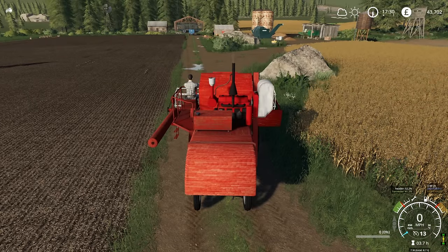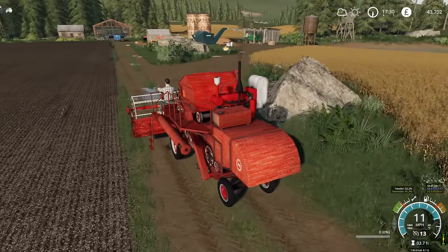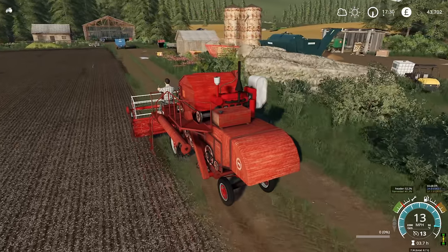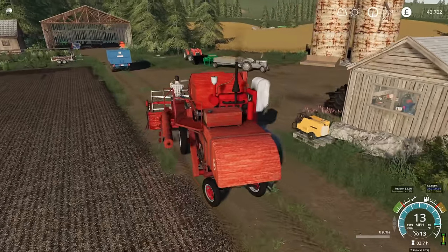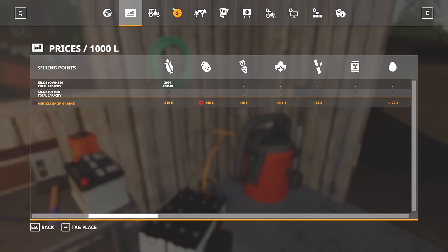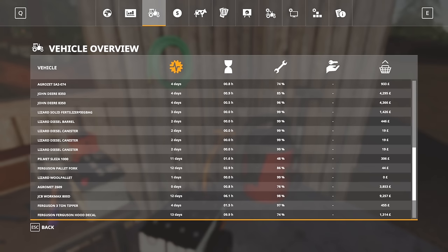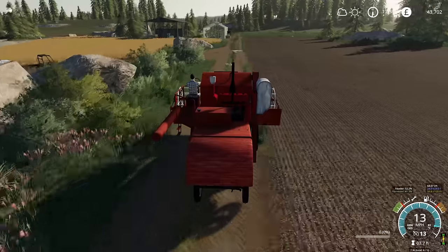I was going to service the combine but I can't - it's something you have to activate by hand and I'm not sure if there's another way of doing it. This combine seriously needs to be serviced. The pig food's in the way. There is a maintenance menu but I can't click on anything.